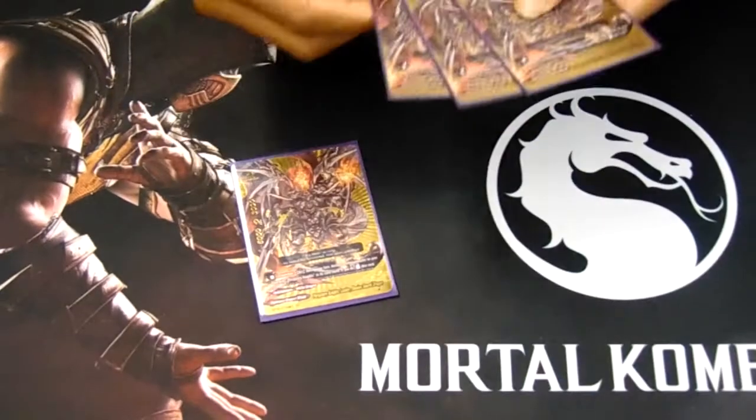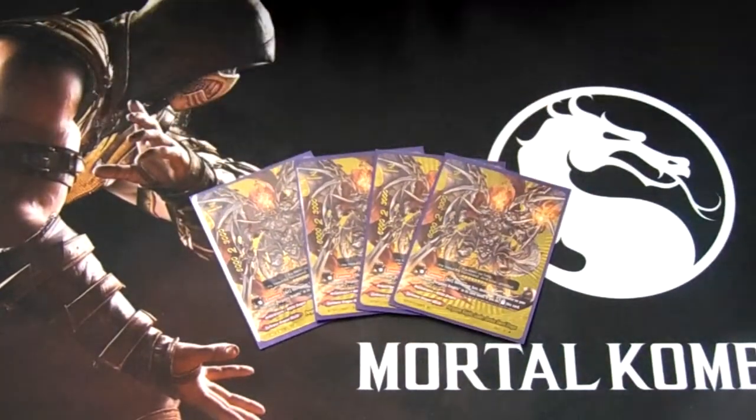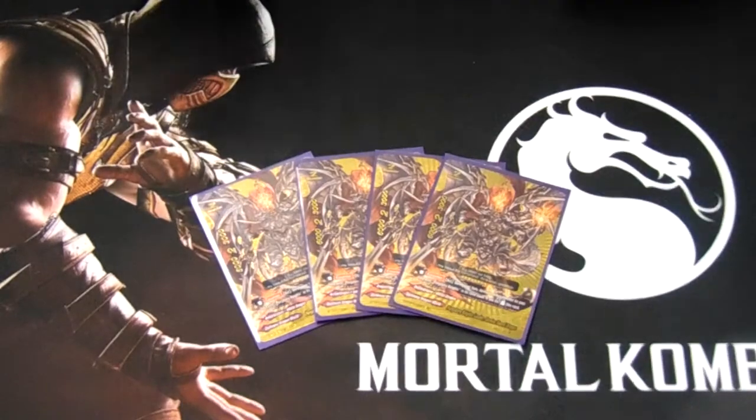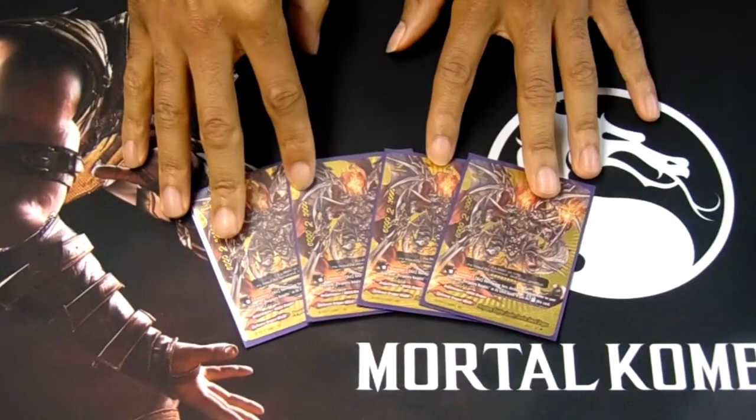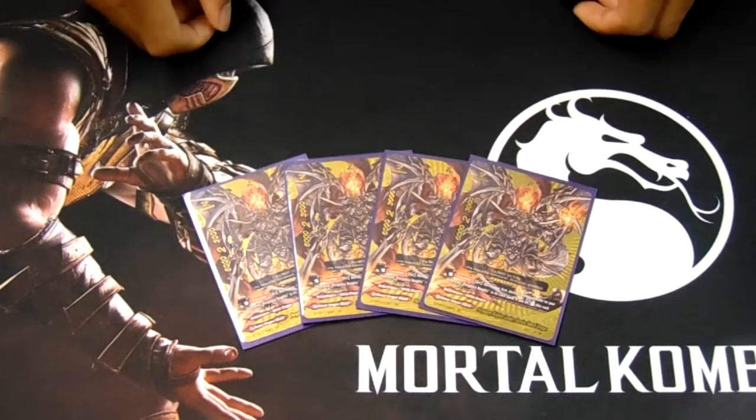Playing 4 copies of Demios — that buddy rare. We already know what he does: sacrifice a monster, stand him. He's the main beatdown of the deck at 6-2-3, swinging over anything that he needs to hit.